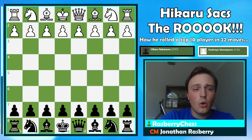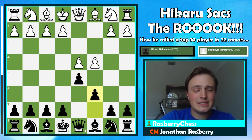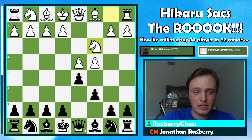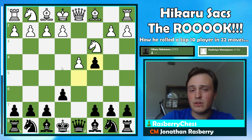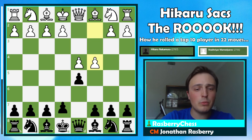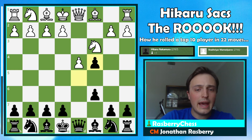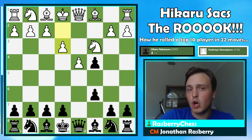White starts with the move pawn to d4, pawn d5, and after c4, c6, knight c3, we see the accepted version of the Slav defense gambit. Typically we see the queen's gambit decline with pawn to e6 and then potentially a capturing on c4. But when you play with the move pawn to c6, you get a Slav. This is a very aggressive Slav variation and it's very dangerous, because the main point is that White doesn't get his pawn back right away.